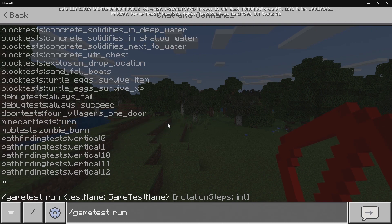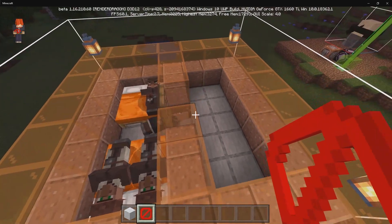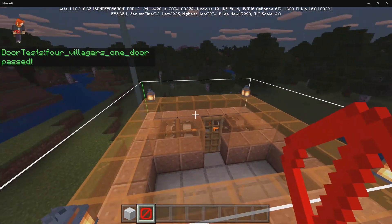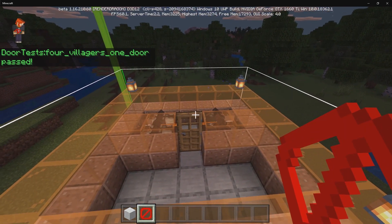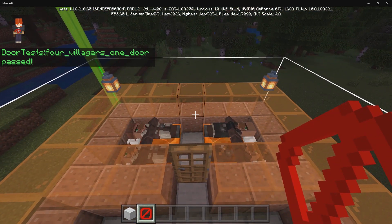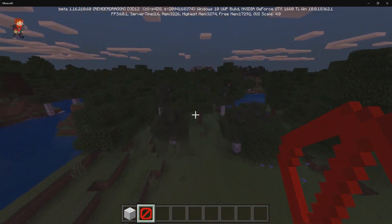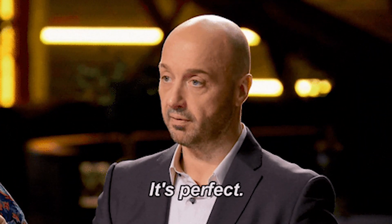Debug Tests Always Fail — that's going to be like the beacon, I believe. Four Villagers, One Door — this one is basically going to be seeing if the villagers will go through the doors and into the bed. The first time I tried this it failed because one of the villagers was being very bad and did not want to go to bed. But all these villagers went straight to bed, so they all passed the test.